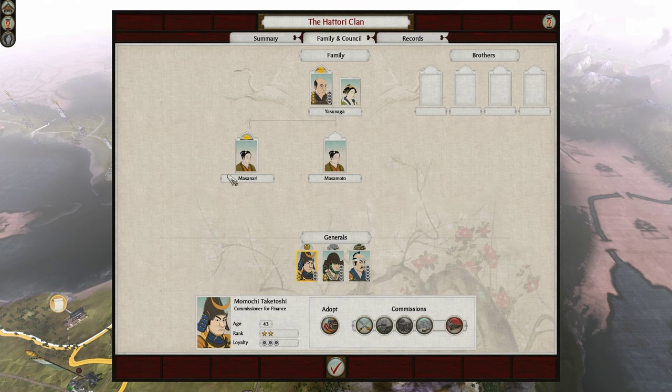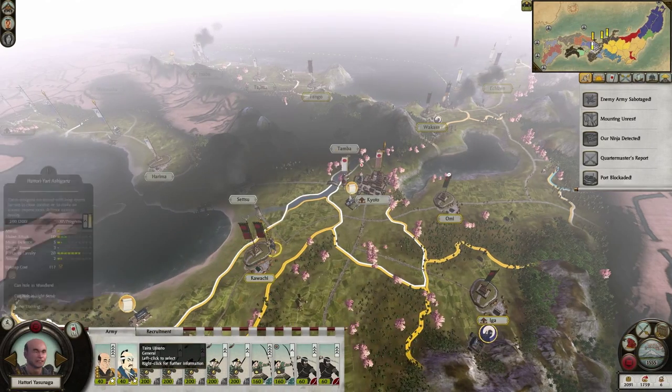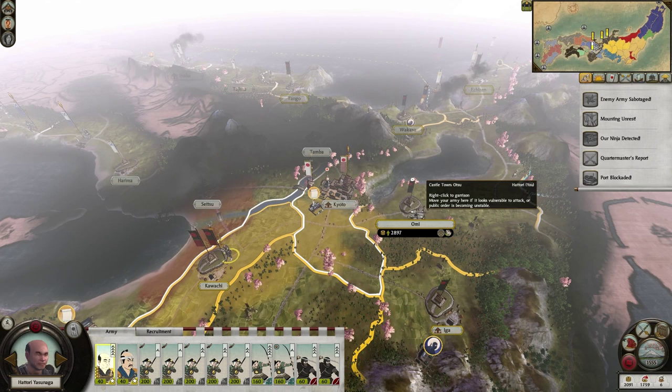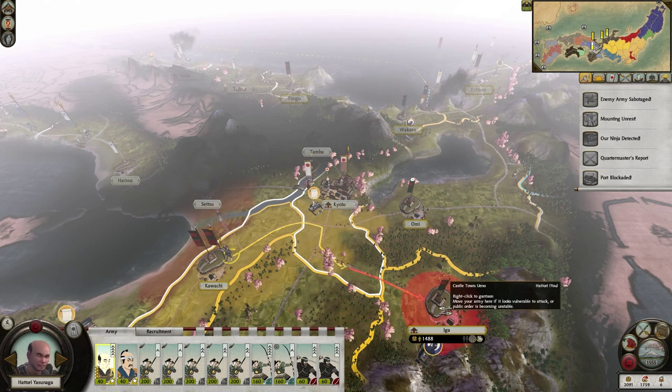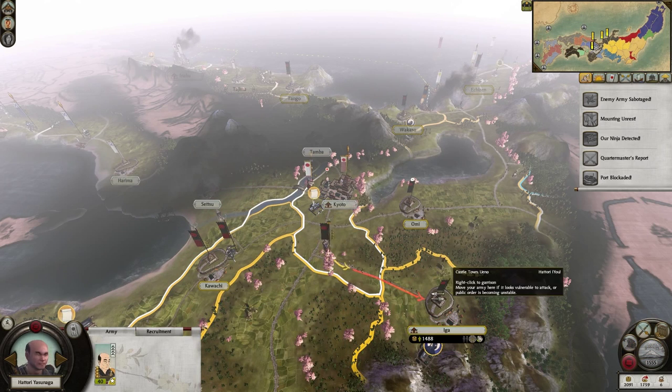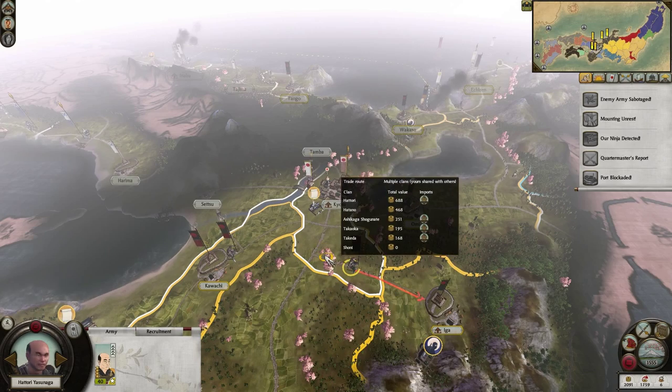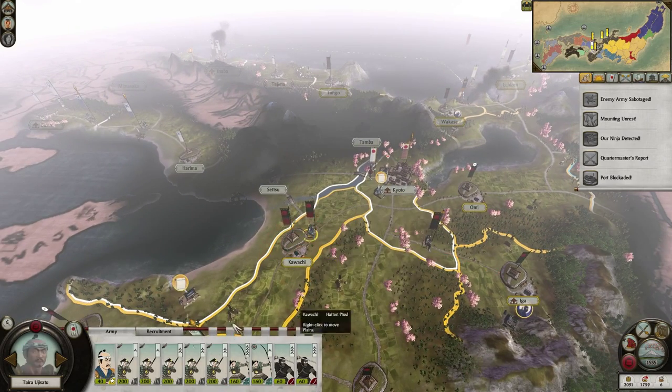Upstart generals too — I should adopt him, but then we're going to get upstart sons at some point. He even looks angry, look at him. Anyway, that's fine — it means this guy can move back again to the other army. Let's send him to Iga first.